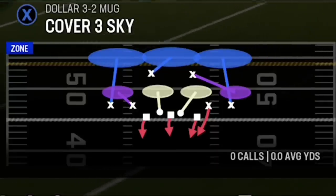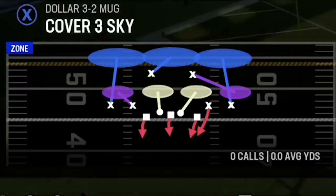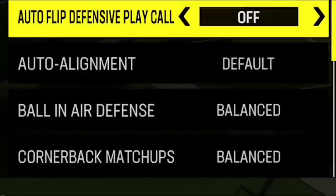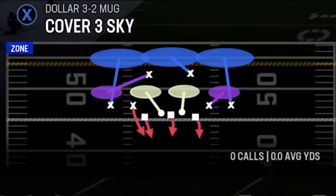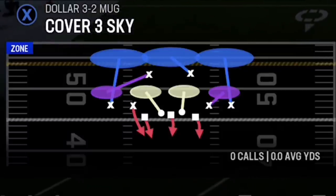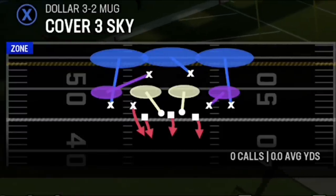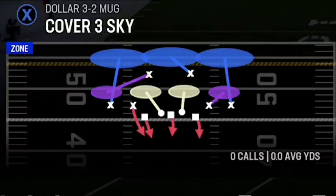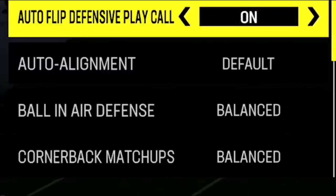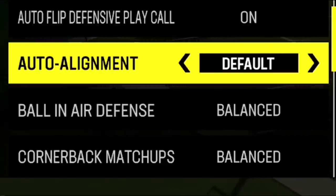I sometimes will turn auto flip off if I want to do a blitz to a certain area of the field. Certain blitz plays like outside edge blitzes can't really be changed pre-snap unless you take that off — then you can flip the play and run it in either direction. If you try to flip a play after it starts, a lot of times it can have you caught out of position. One I use every single game regardless of scheme is I will always set auto alignment to base.